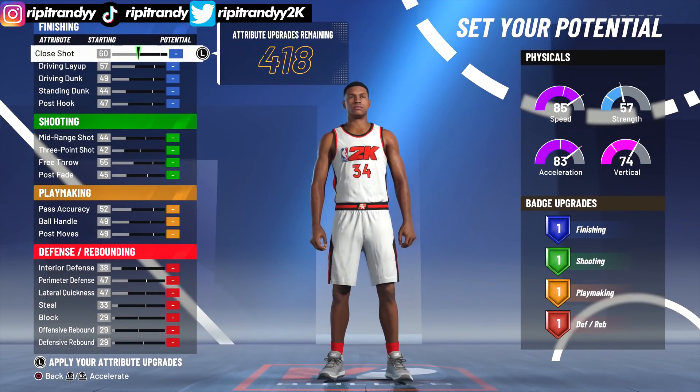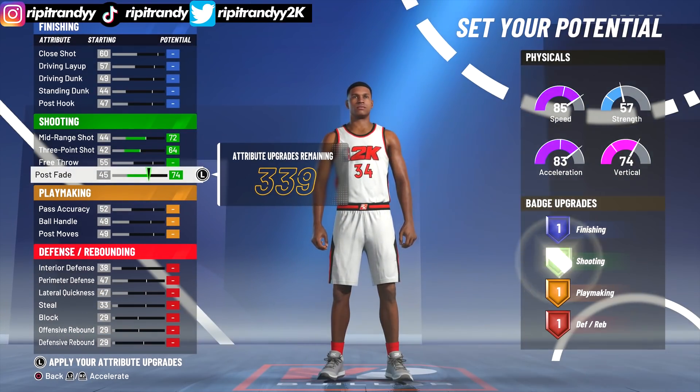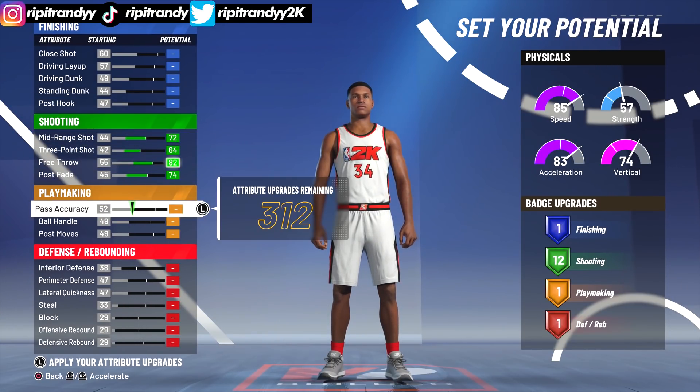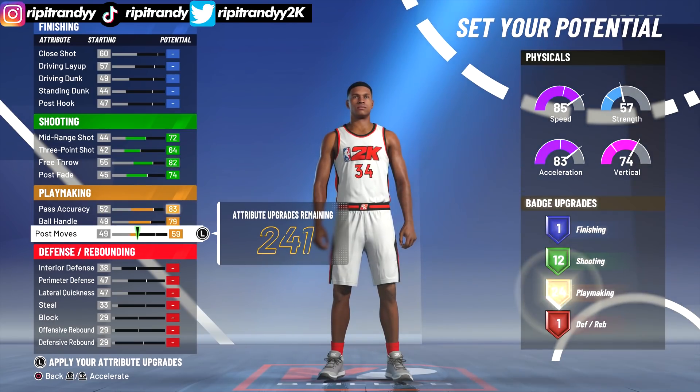Now it's the upgrade. We gotta max out the shooting. Giannis is not too good of a shooter, but we gotta max out the shooting just so we get all of our 12 shooting badges. For playmaking, I think we're gonna just try to put all this up for now.